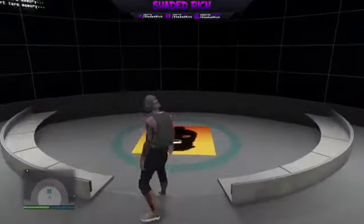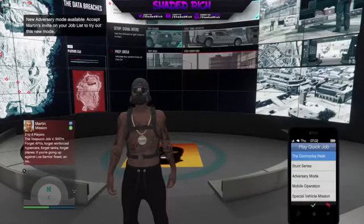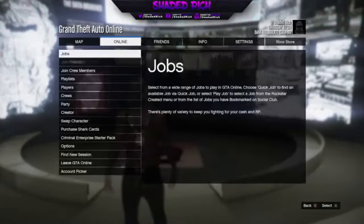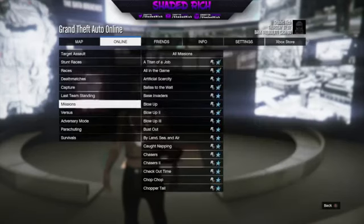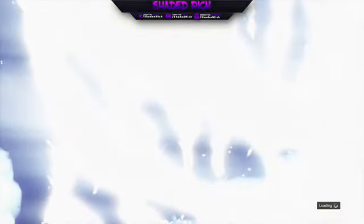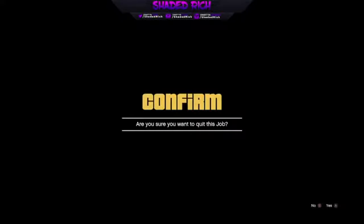The first step you guys are gonna do is when you enter the facility — you spawn in the facility — you want to go to Quick Job and start up a Doomsday Heist. Once you start up the Doomsday mission or heist, you're gonna go into Jobs, go to Play Jobs Rockstar Created, then go to Missions, and after that go to Titan of a Job. Once you load into Titan of a Job, the next step is to simply leave. Whenever we load into Titan of a Job, we always leave. After that we just left — we're gonna pull up the phone again.